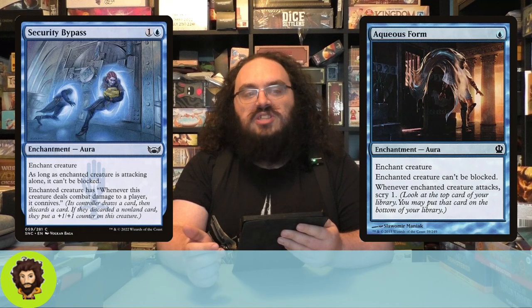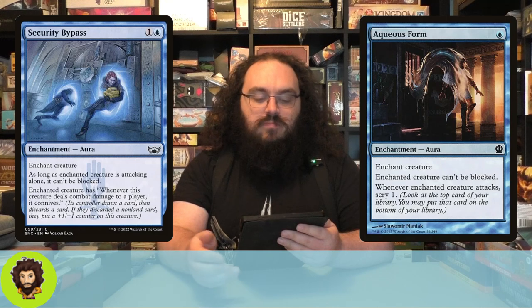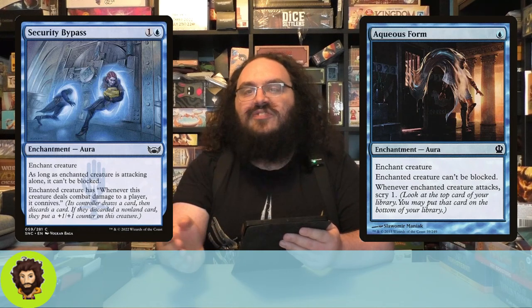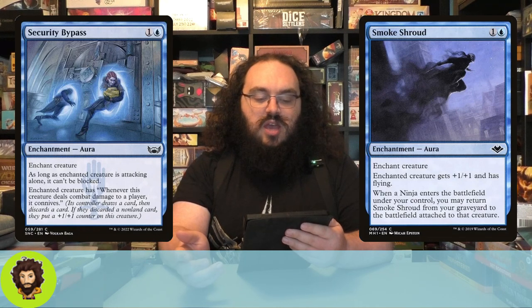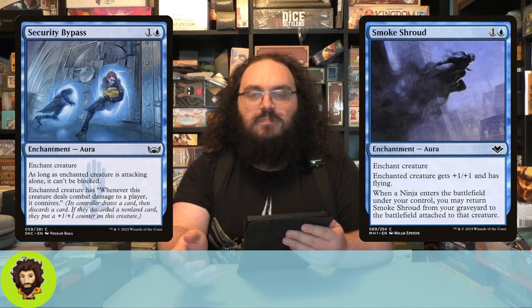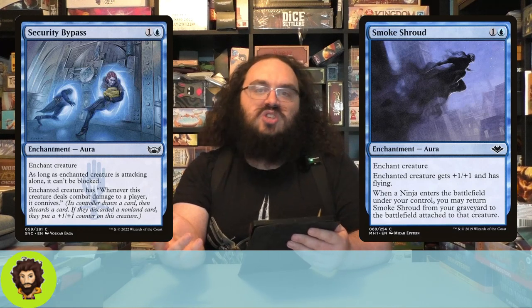Security Bypass is pretty sweet for us — we really only need Nashi to attack. If they attack alone while enchanted with this aura, they can't be blocked. And even if potentially blocked because we're attacking with more than one thing, once they deal combat damage to a player, they get to connive, which helps us fill our grave and beef up Nashi. Smoke Shroud is two mana — enchanted creature has flying. Whenever a ninja enters the battlefield under our control, we get to cheat Smoke Shroud from the grave back to the field and enchant them. Nashi's a ninja, so this is basically always good for us. Even if we end up milling it early, whenever Nashi inevitably gets blown up and we replay them, they get plus one plus one and flying automatically for free.